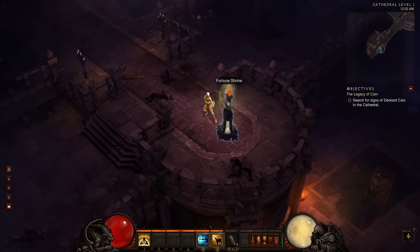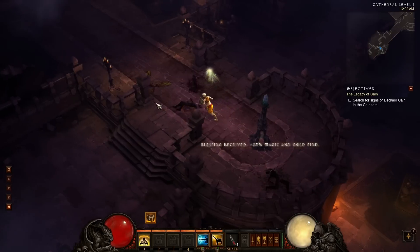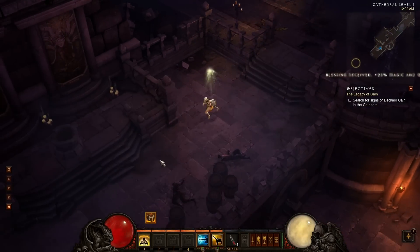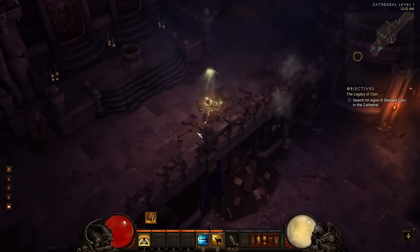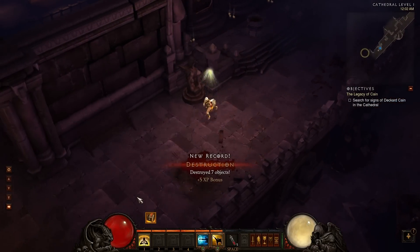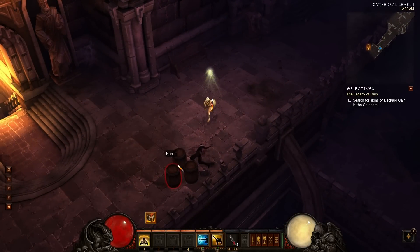We have shrines here - different shrines can give you different things. This one gives you fortune. There are different blessings you can get, and you can see the glow over her head - it basically increases her find of treasure and gold and things like that as she's playing along.